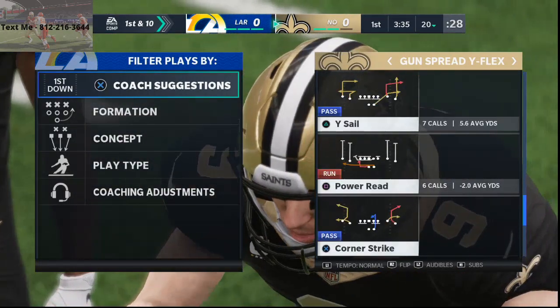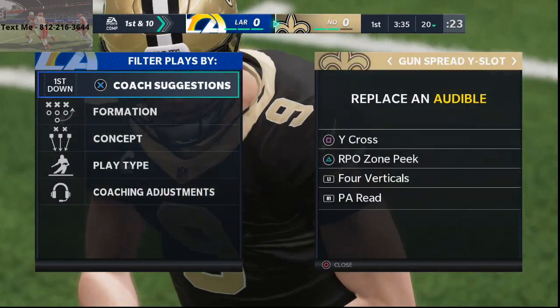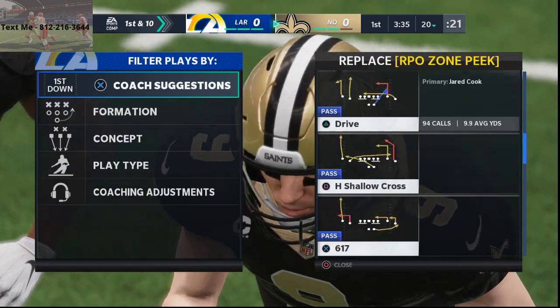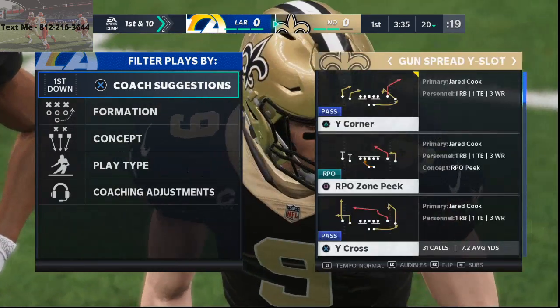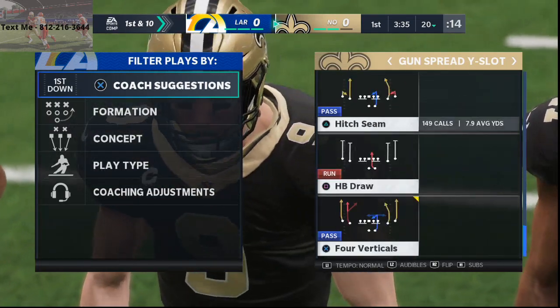This is from the Arizona Cardinals playbook. I talk a lot about Y-Cross, and I also talk a lot about Stick. There's a significant difference in the two routes. We'll look at Y-Cross here first.